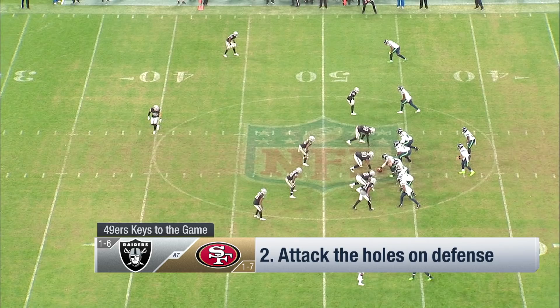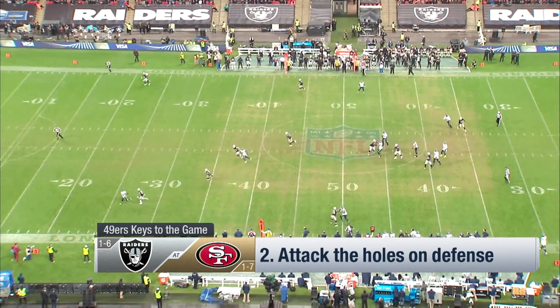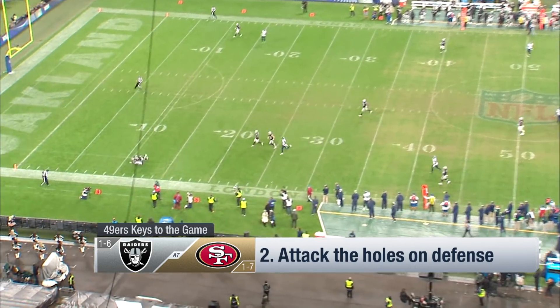Now throwing the ball — you can throw at any of the other corners in my opinion. Worley at the bottom of the screen, the former Carolina corner, lacks speed. He lacked it in Carolina, and he didn't get faster when he went to Oakland. You can run by this guy.